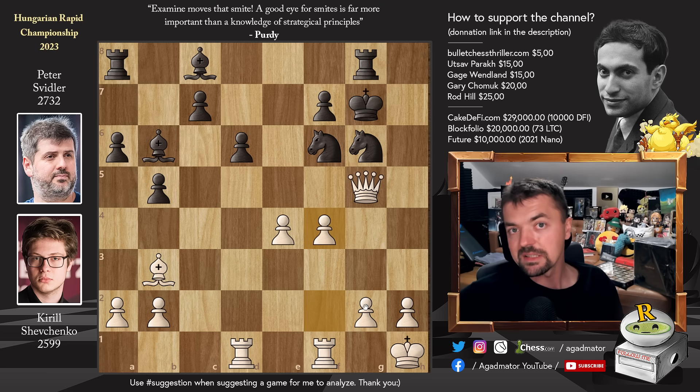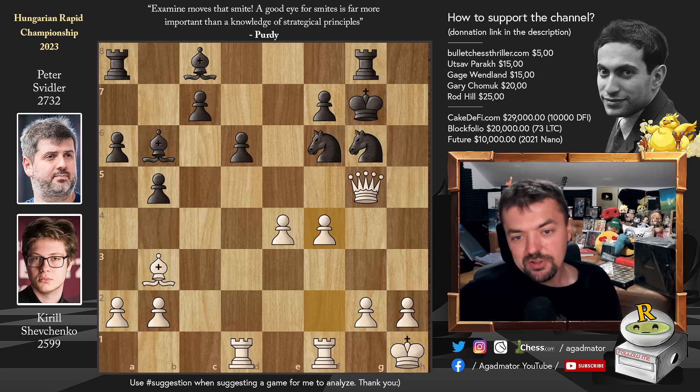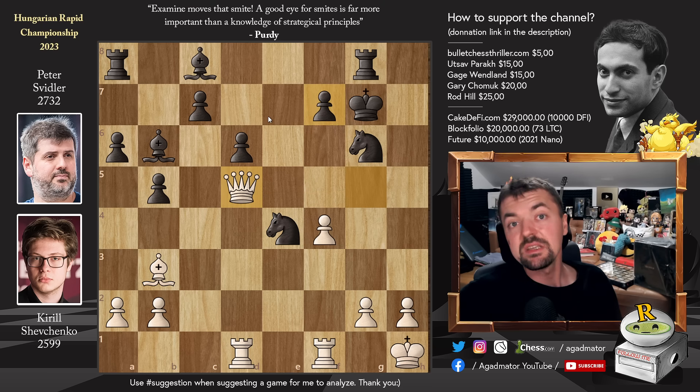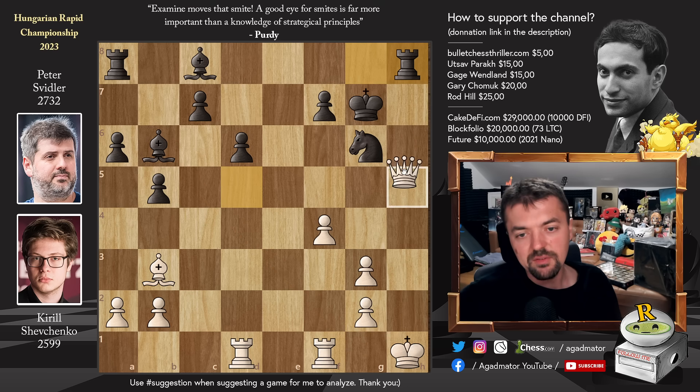So feel free to pause the video and try to find the absolute move for Peter while I give you a couple of seconds. For those of you who found it — congratulations on finding this beautiful Queen trap. For those who just want to enjoy the show, it is Knight captures on E4. Looks like you shouldn't be able to play this, because what if Queen to D5 just attacks the Knight and threatens Queen captures on F7? This would be even worse, because now Knight to G3 check — only one move, H captures on G3, and Rook H8, and that's it. The Bishop covers G1, there is no defense, you have to give up the Queen. Rook captures on H5 with checkmate.